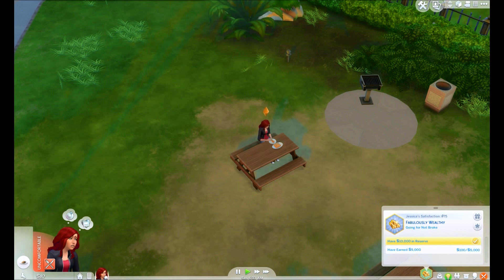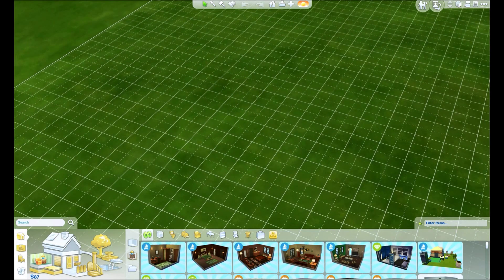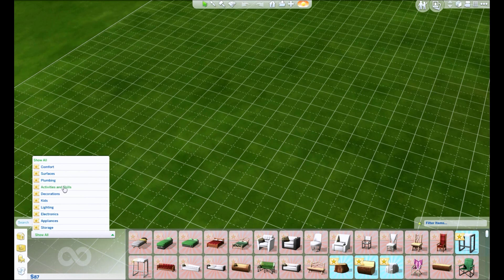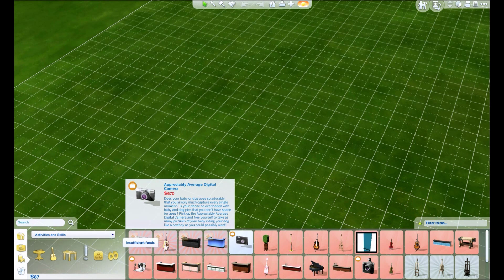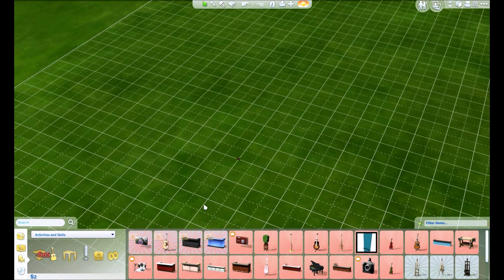So we're going to do the painting skill. The reason we're going around collecting stuff is because we need to get to about $350. We need to buy the painting easel. We can barely afford the camera right now — it's about 85 dollars — but you can buy this camera.